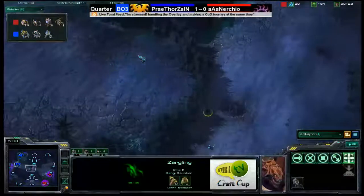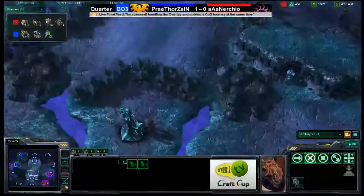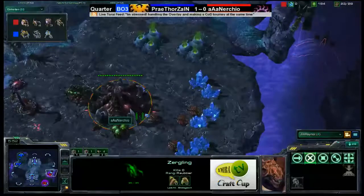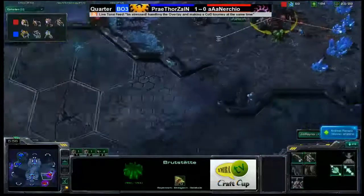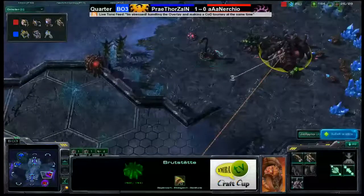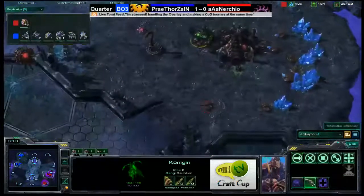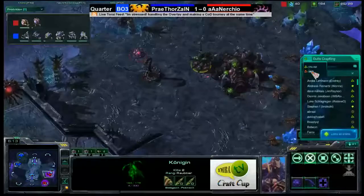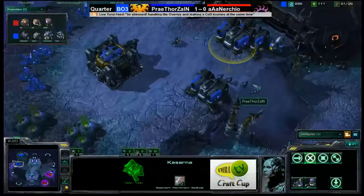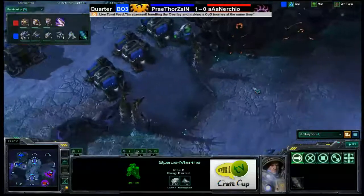Four zerglings come through the middle of Shakira's Plateau, running in every direction to take over each of the xel'naga watchtowers. Nurchio has stabilized his base — the one spine crawler did the job. Zergling speed upgrade is not being researched, but he's got 200 gas in the bank. Thorzain on the other hand has a tech lab with stimpack research beginning.